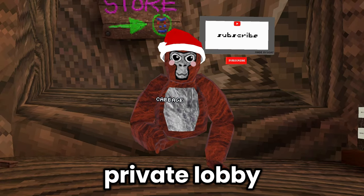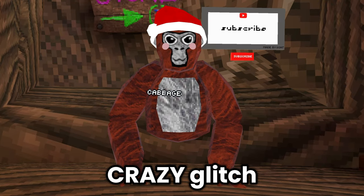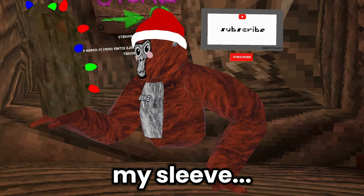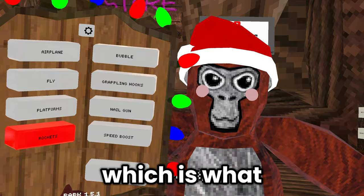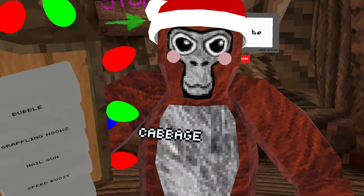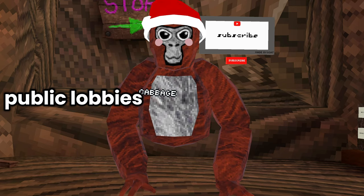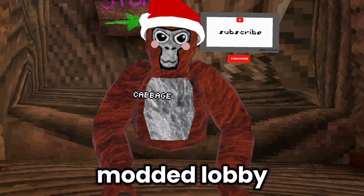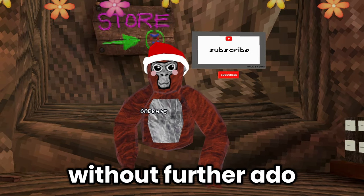I'm gonna trick random people into joining a private lobby with me by telling them that I have a crazy glitch to show them. But what they don't know is that I have a little something up my sleeve. This is Bark Mod Menu, which is what I'm gonna be using to troll them into thinking that there's an actual crazy glitch. But there's a catch — I can't use this mod in public lobbies, so I'm gonna have to get into the private lobby first to make it a modded lobby. Without further ado, enough yapping.